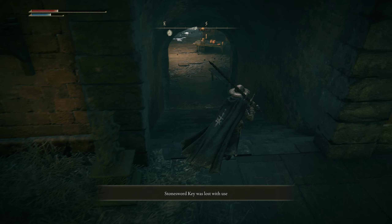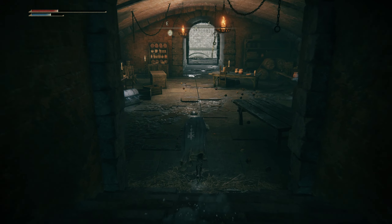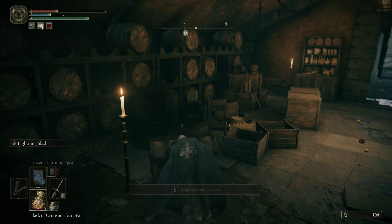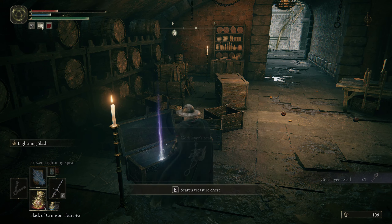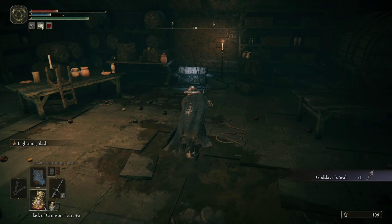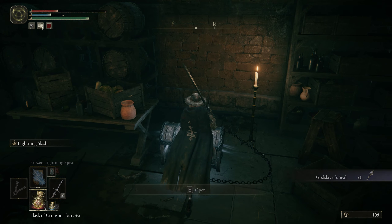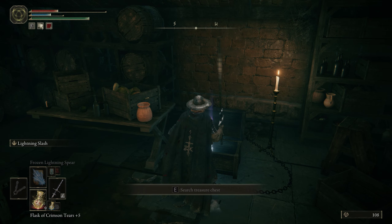Once you're inside, you'll find two chests and an item. In the chest, you'll find the God Slayer seal and a prayer book. Grab those and also grab the runes off the corpse a little bit further. You'll need those for the spells because they're kind of expensive.